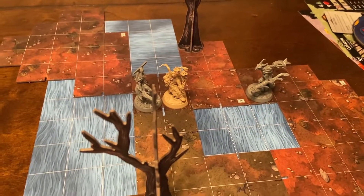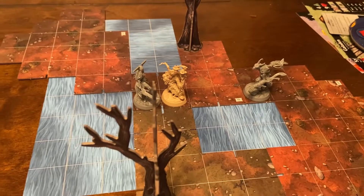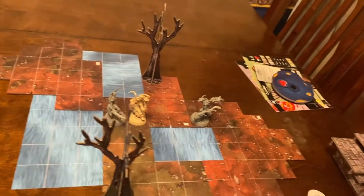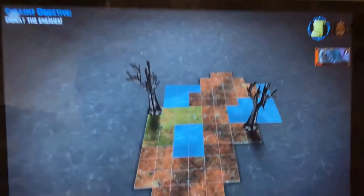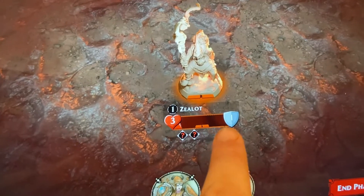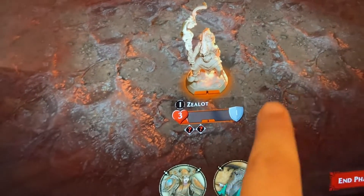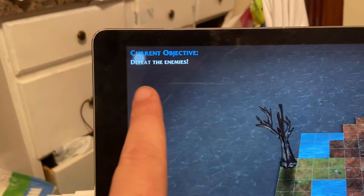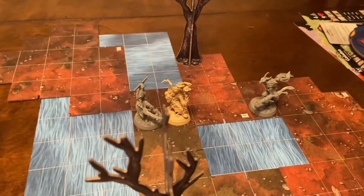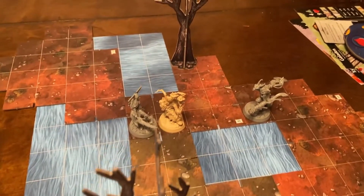We are ready to go here. If I remember correctly, we're starting a third round. Our enemy - this zealot - only has three hit points left, so we're hoping to take him out this round. Once we defeat all enemies, we should be able to move on and see what we have to do next.